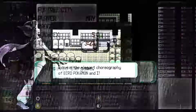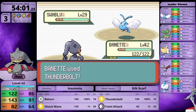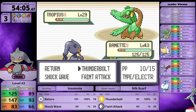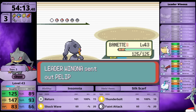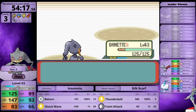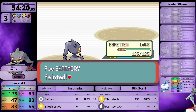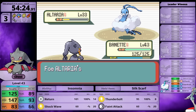Against Winona, Swablu is first and I one-shot with Thunderbolt. Against Tropius it sets up Sunny Day - I could have used Hidden Power Fire to exploit that, but Return works over two turns. After Tropius, I one-shot both Pelipper and Skarmory with Thunderbolt. Against Altaria I use Return - it sets up Dragon Dance once, uses Earthquake which barely damages me, and Winona is defeated.